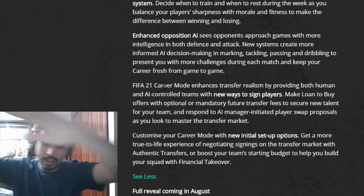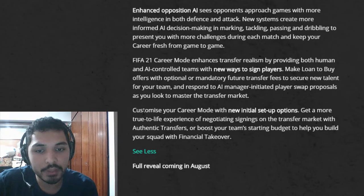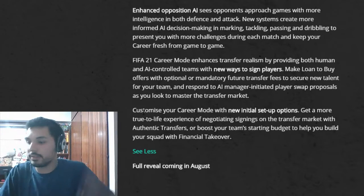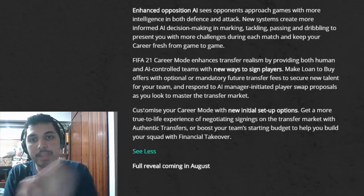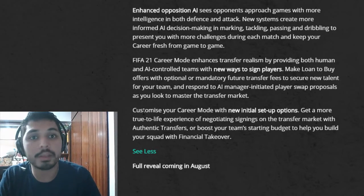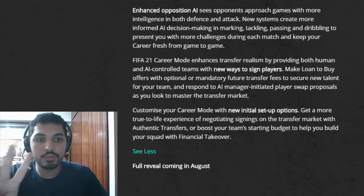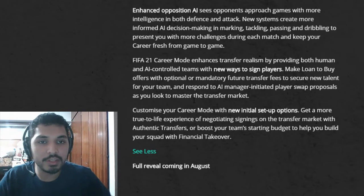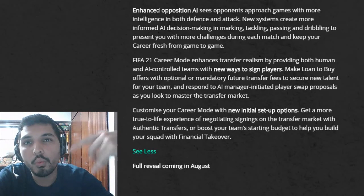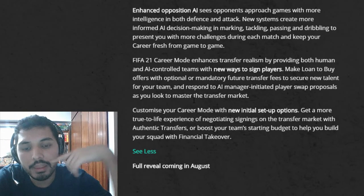There's also a custom career mode with new initial setup options. So the top three new things are: the interactive match sim, the improved player position growth system, and the new loan-to-buy signing options. Write in the comments which feature is your favorite and which other feature you'd add to the game. I'd love to read your comments. Thanks guys, see you next time!